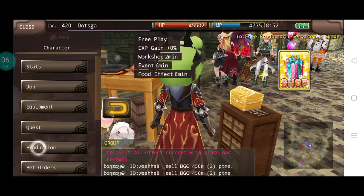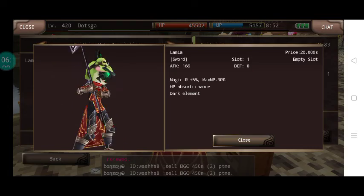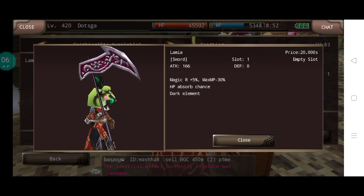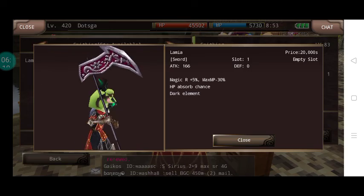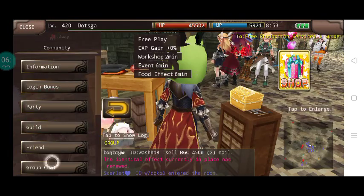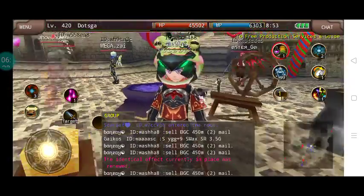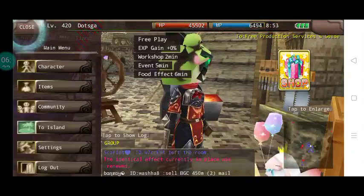Okay so next we have Lamia. This is how Lamia looks like — its HP absorbed chance is very powerful if you're using Gladiator or Beast Knight. It's very useful. This Lamia is used for buff set. So if you're not familiar with buff set, buff set is used for making your next attacks powerful.